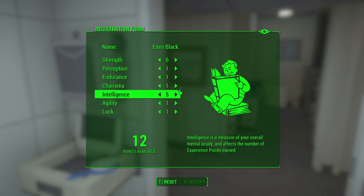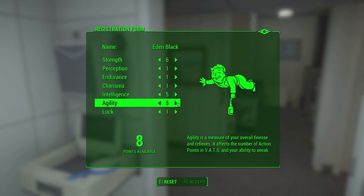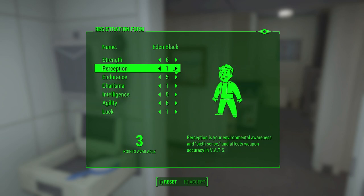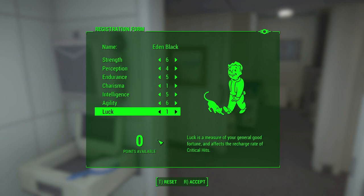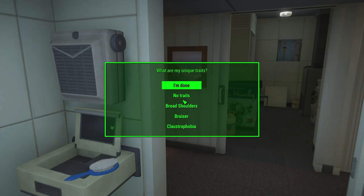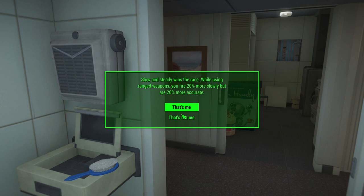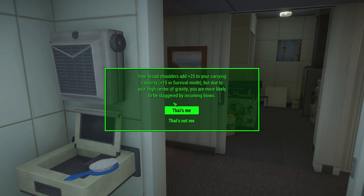We will actually be doing these random. So we're going to accept that. My unique traits — these are a whole series of traits, some of them give benefits but any benefit is met by a detriment. For instance, trigger discipline: you fire 20% more slowly but you're 20% more accurate. Broad shoulders adds 25 to your carrying capacity, 15 in survival, but due to a high center of gravity you're more likely to be staggered by incoming blows.